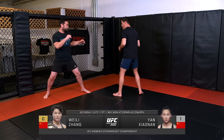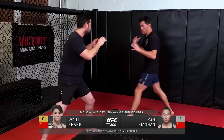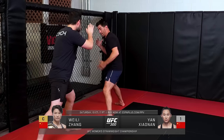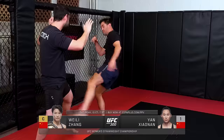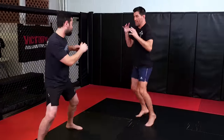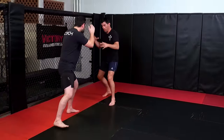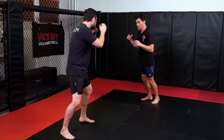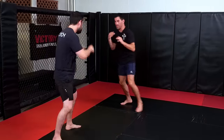They both stay very bladed too. But when we're talking about Xiaonan, she likes to fake like this on the inside from the side in the side stance. She uses it by attacking the inside kick first, attacking the outside calf. And once she gets you lifting that leg and going to check it, that's when she sidekicks and goes to the face or the chest.